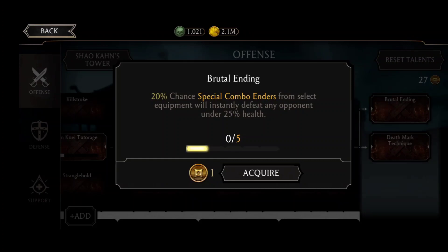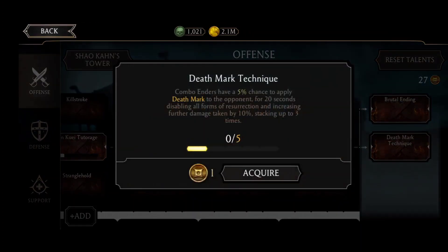The last tier has been unlocked. Brutal Ending — 20% chance special combo enders from select equipment will instantly defeat any opponent under 25% health. Death Mark Technique — combo enders have a 5% chance to apply Death Mark to the opponent for 20 seconds, disabling all forms of resurrection and increasing damage taken by 10%, stacking up to three times. Death Mark is what you want — you need to have Death Mark. I'm going to acquire this.